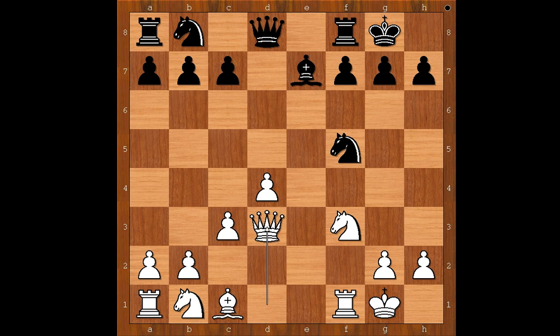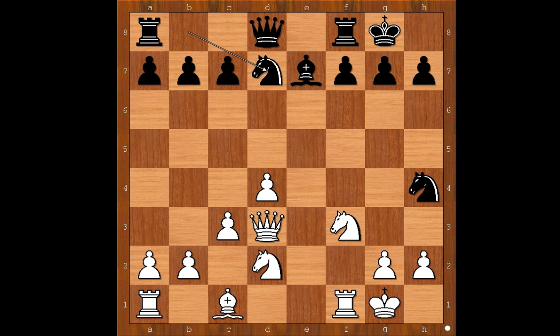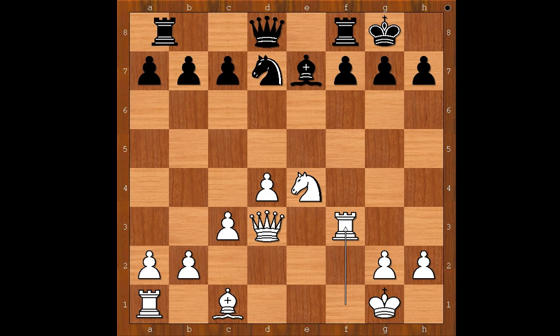Queen to D3, attacking the knight. Knight to H4. Knight from B to D2. Knight to D7. Knight to E4. Knight takes on F3, check. Rook takes on F3. Black to move. Rook to B8 was played — a somewhat passive move, intending B5, B4, but this is too slow.